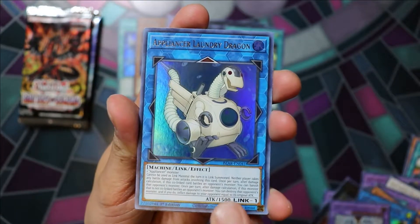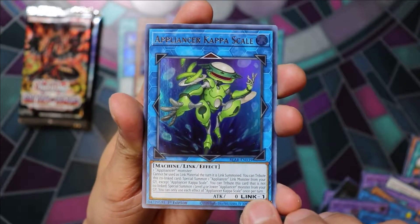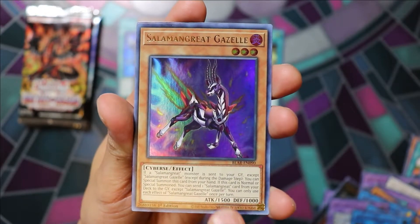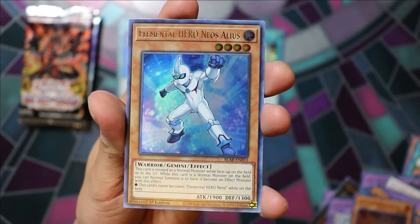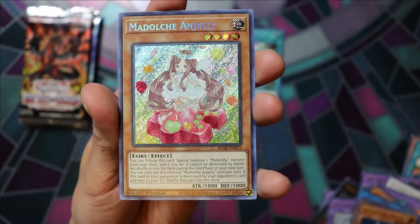Appliancer Laundry Dragon, Appliancer Kappa Scale, Salaman Great Gazelle, Elemental Hero Neos Alias, A Dolce & Jelly — nice.